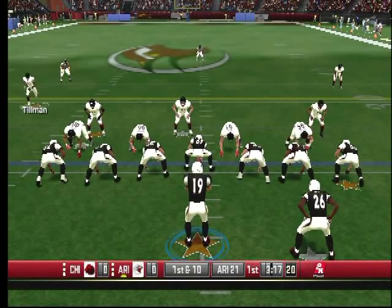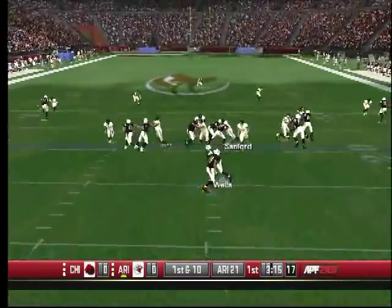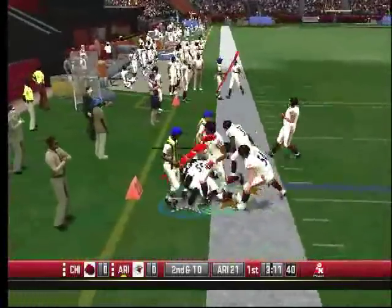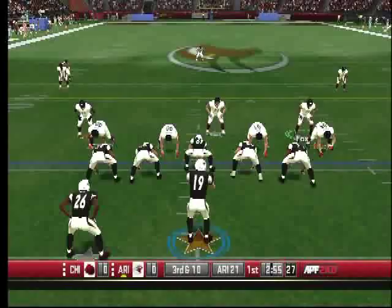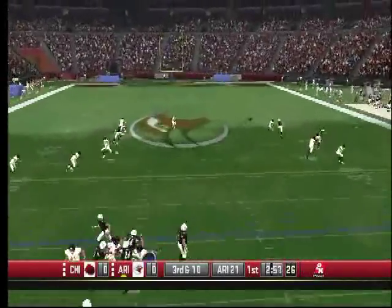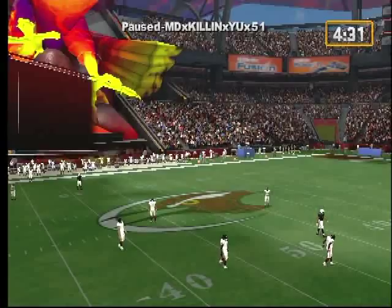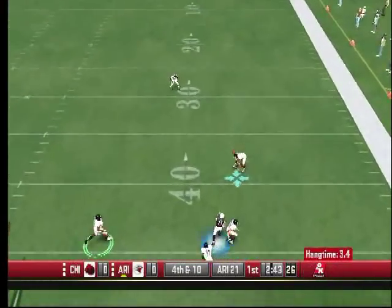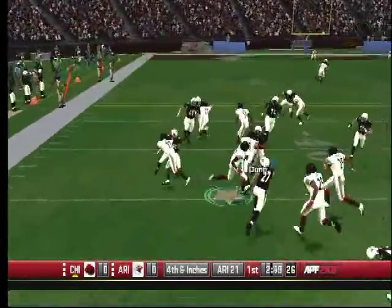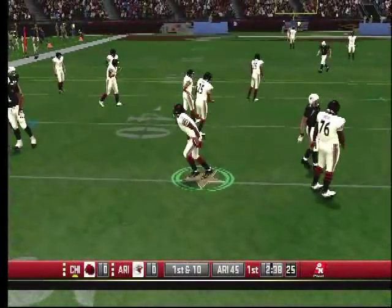Nice handoff to Wells — Beanie Wells trying to get around the corner. Briggs comes and sucks him up, showing everybody he still has the speed. Cardinals looking, he has a man open but it's just off his fingertips. Third down, they have to punt. Devin Hester has a lane, he could go — and he gets dragged down to the 45-yard line.